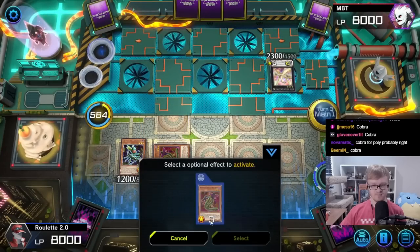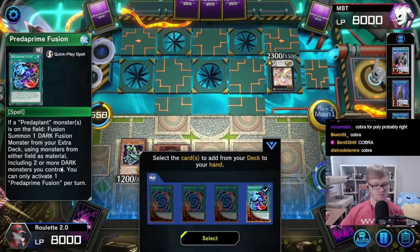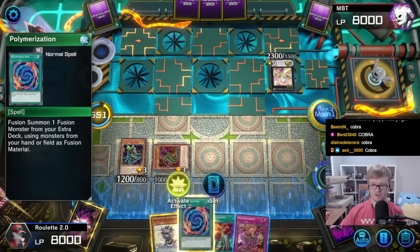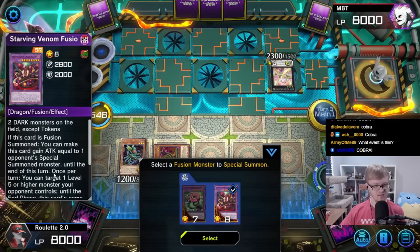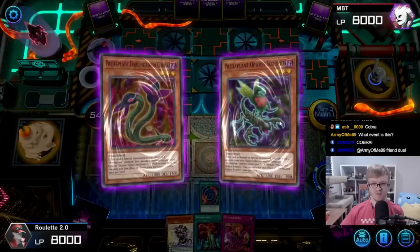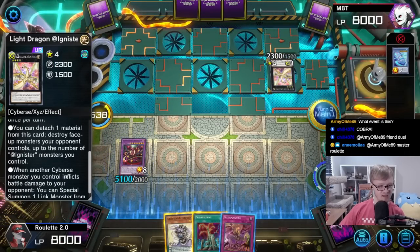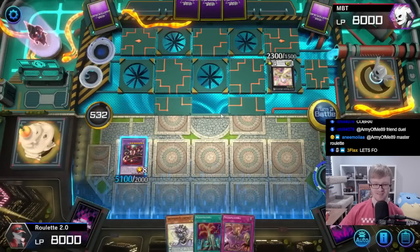Now it's my turn, so I can activate Poly. Oh god. I think we are going for — activate Poly! Oh god! Is Ambula Melodies in this pack? I don't know, but this is — wow okay. We got Starving Venom, activate effect, target this — let me just make sure this doesn't have some BS effect. Yep, okay, let's go. Battle phase, attack with 5128. Set this, go ahead.